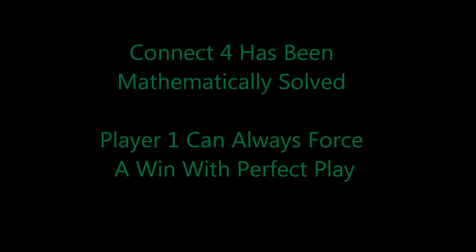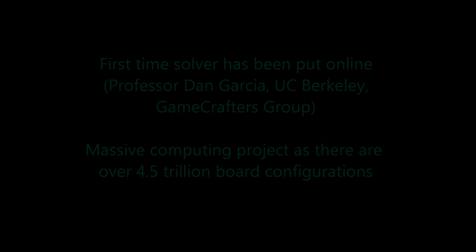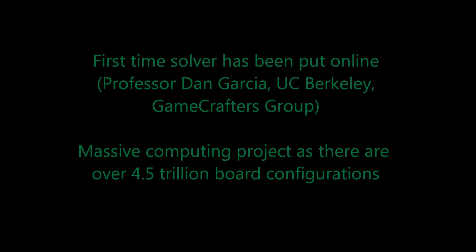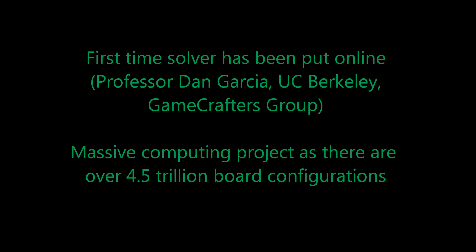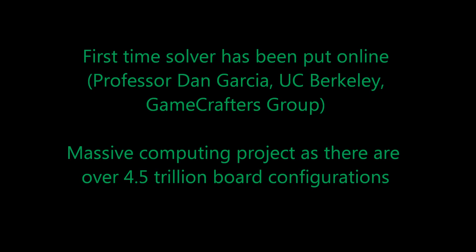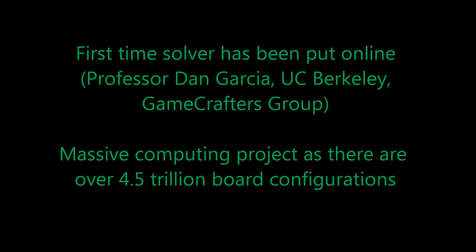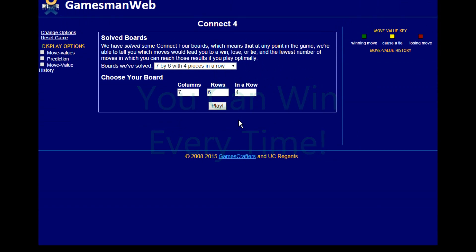Connect Four has been mathematically solved, and with proper play, player one can always win. This is the first time a solver like this has been put online, and we can thank Professor Dan Garcia at University of California, Berkeley, and his Game Crafters group. This was a massive computing project, as there were over 4.5 trillion board configurations they had to analyze to figure out an optimal strategy. If you play first and follow this strategy, you can always win.